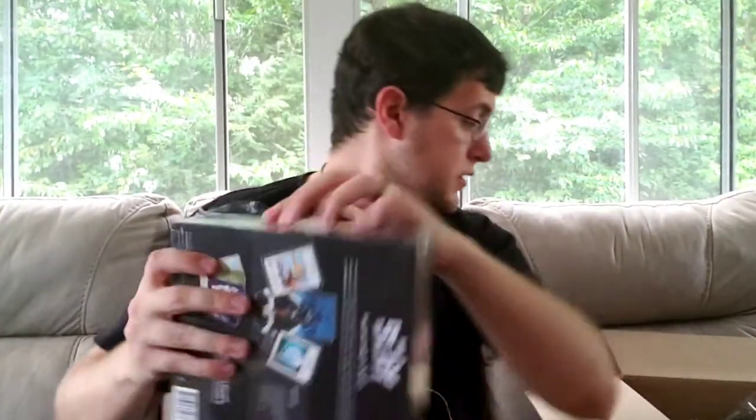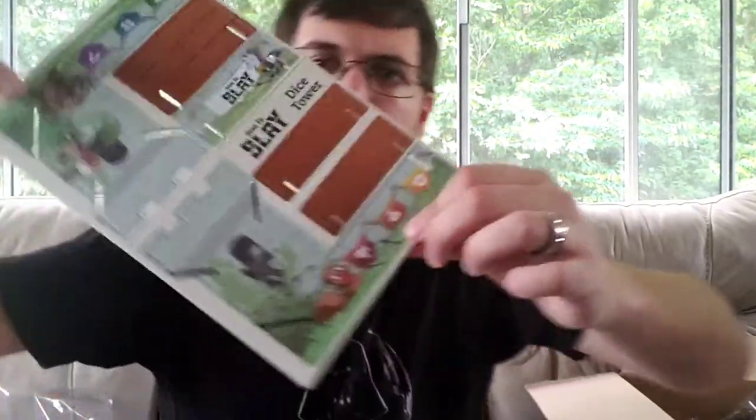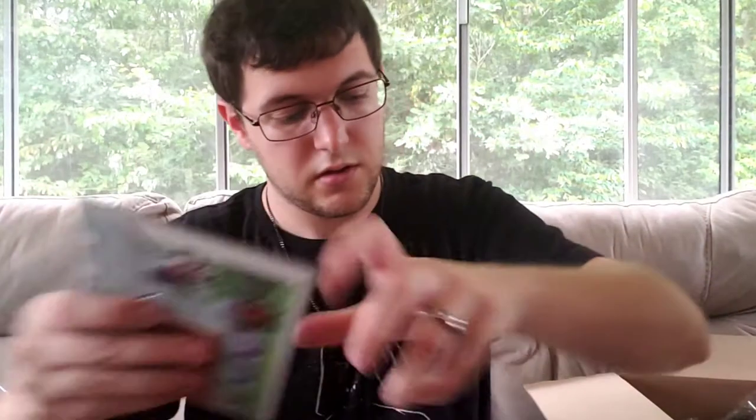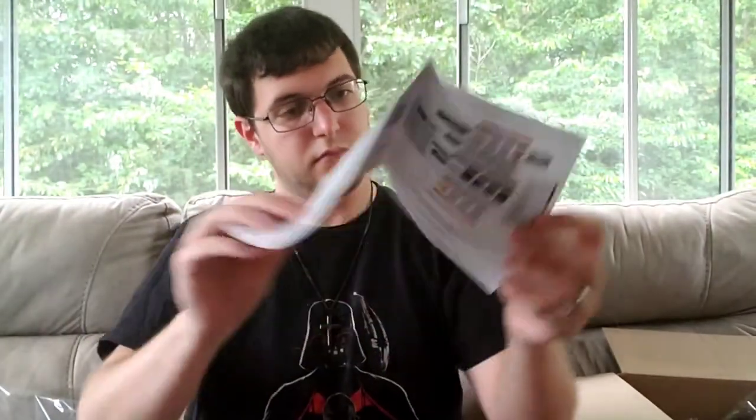I'll open this up — this is just the actual game; you could have just got the base game, but I got everything. The game doesn't just slide out — it is a magnetic slip cover. There we go. Part of the box was their last Kickstarter goal: a dice tower, which is inside and you can assemble it. You also get your instruction manual, with the different types of classes listed at the bottom. It opens up into a two-sided folding instruction manual.